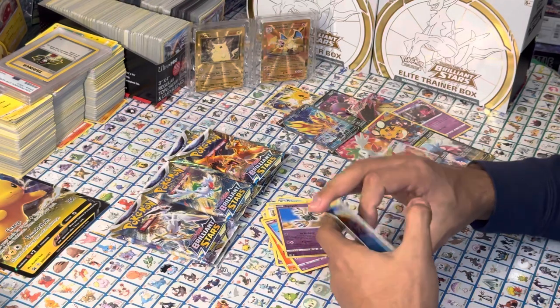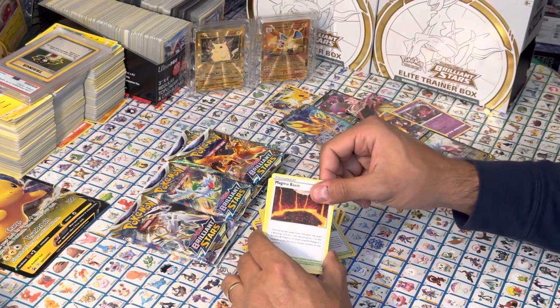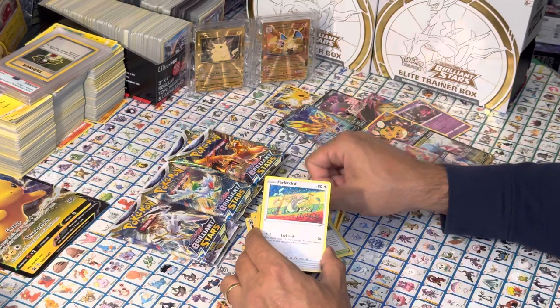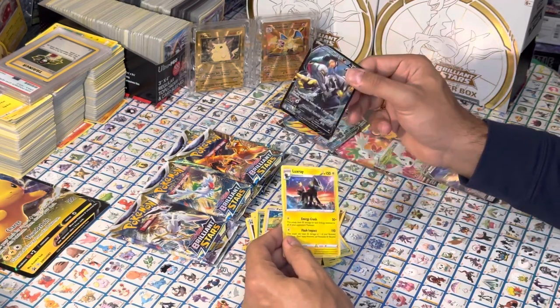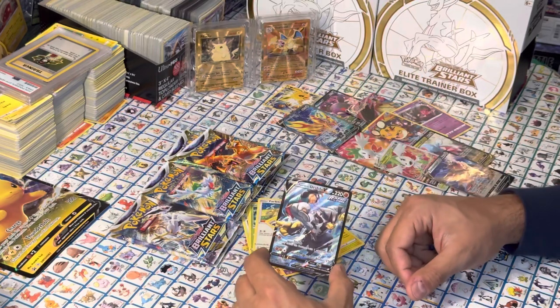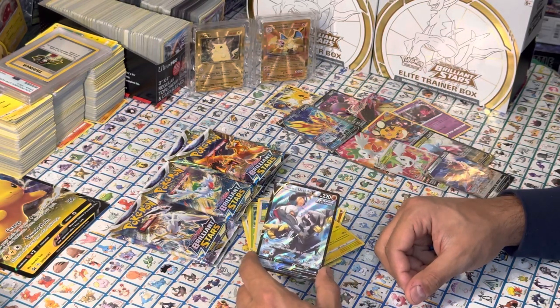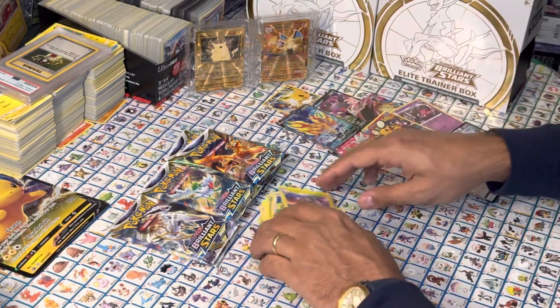Next pack: Energy, Trainer, Croagunk, Magma Basin, Bidoof, Sneasel, Grimer, Exeggcute, Farfetch'd, and there is an Urshifu V. I have a couple of Urshifu VMAXs — a lot of duplicates actually — but this is the first time I've seen this one. Don't have that one, looks pretty nice.